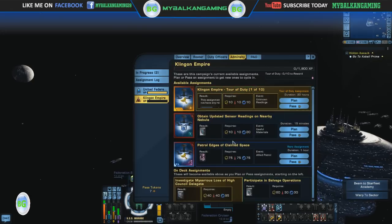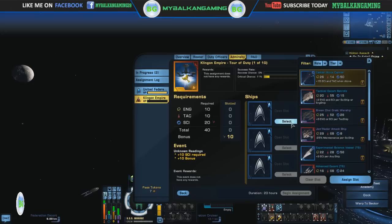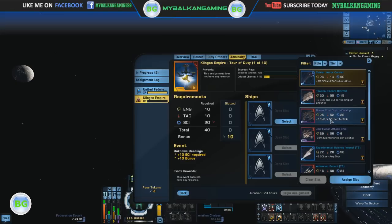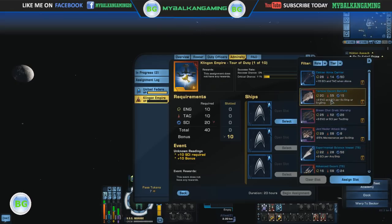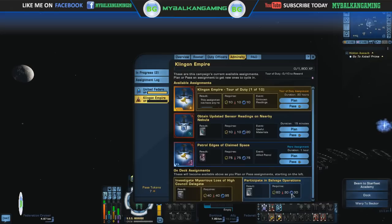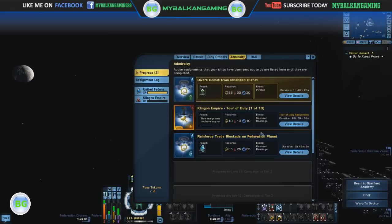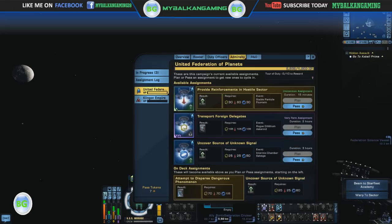Let's plan the Klingon Empire Tour of Duty — first of 10 missions. The requirements are fairly low, so let's take the Tactical Ice Core Retrofit and the Cation A-Trux Carrier — I don't use it anyway. Let's begin the assignment. For the Tour of Duty, when you finish it you get a large portion of Dilithium, whereas on the Federation side you get skill points. So that's the difference.